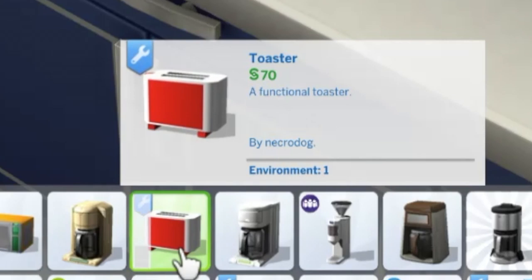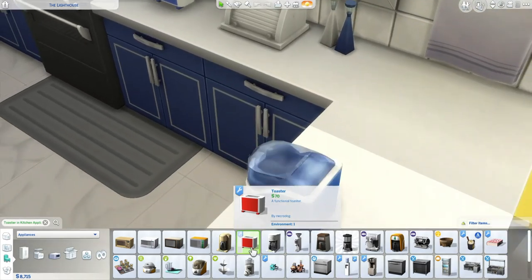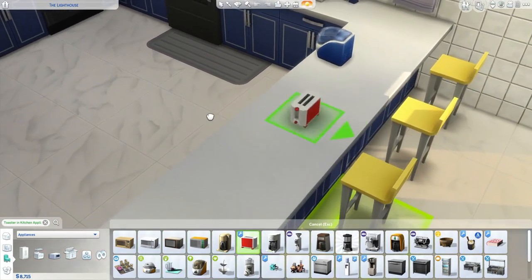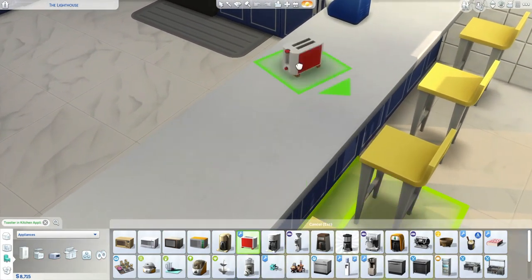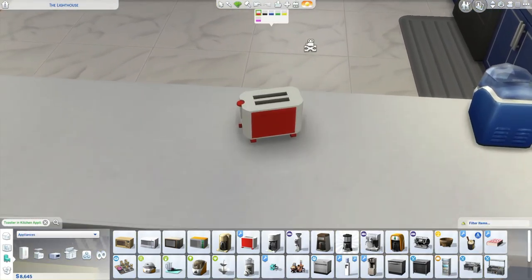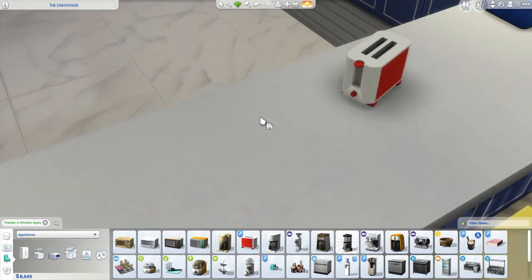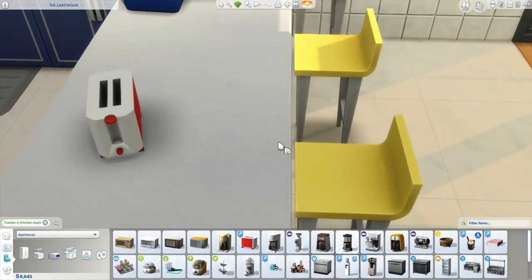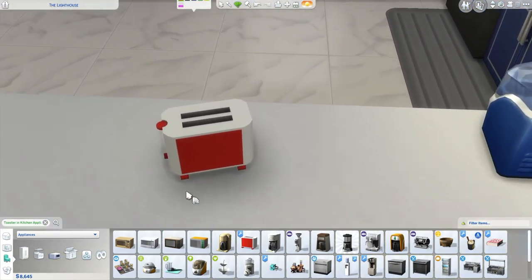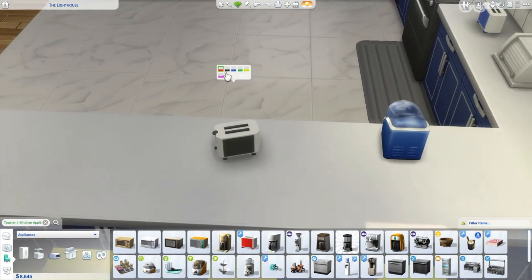And it costs 70 simoleons — that's how you know you've found the right one. It'll go through all the swatches. I haven't tested this with kitchen islands yet, but just to show off the different colors: you've got red, black, blue, green, yellow, and pink. So a decent range of colors. It's mainly just the front, but I guess that's what I would expect out of a toaster.